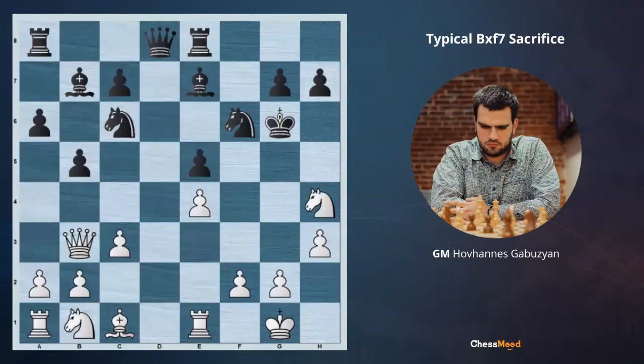After Kh5, I offer you to pause the video and decide how we are going to continue this attack. White plays Qf7 check. We are fine if black captures on h4, because with Qg7 we are creating several mating threats. Bg5 and Qg5 are mating. If black moves the knight to protect the g5 square, Qg4 is mating.